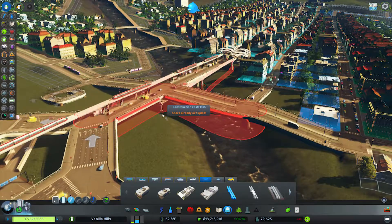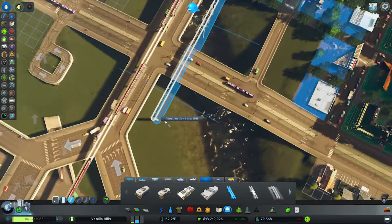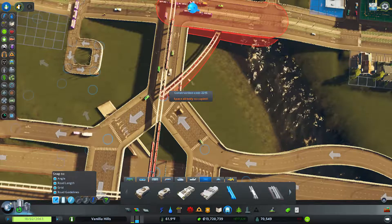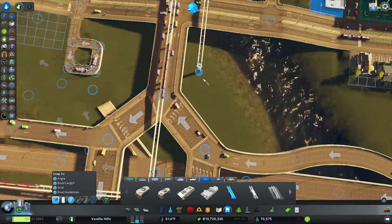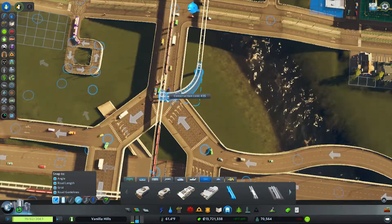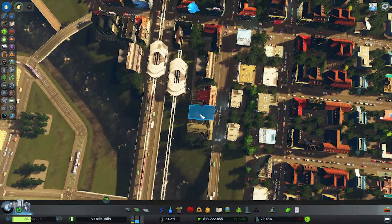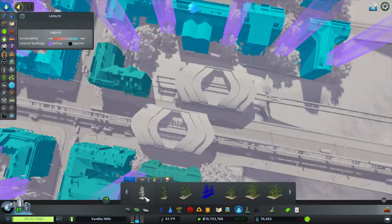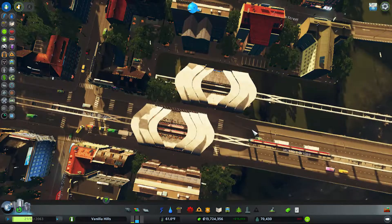First and foremost, we need to get this drawn out. Road lines to right there. Even if we curve this a little — yeah, there we go. So we have a second station now. Two little parks to try to make the area a little nicer.